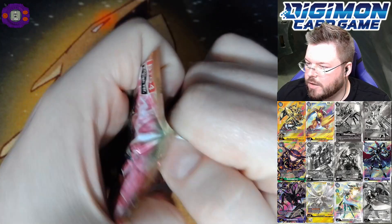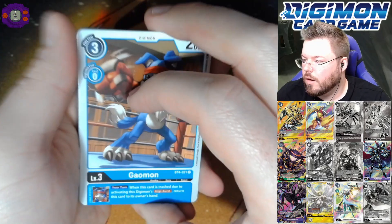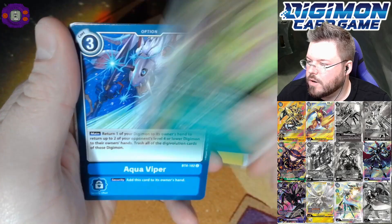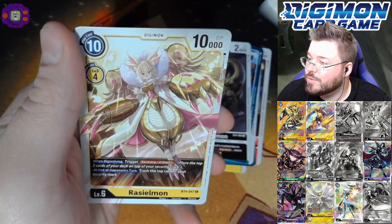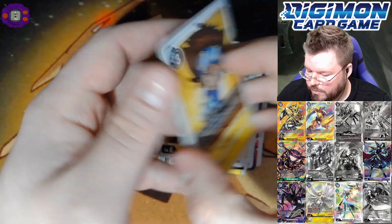Alright guys, first pack — make sure to like this video for pack luck for me and pack luck for you. For those of you that are new, the cards on the right side of your screen is our hunting list. Cards in black and white we have yet to pull, cards in color we have pulled at least once. Tai Kamiya for our rare and Monochromon for a second rare.